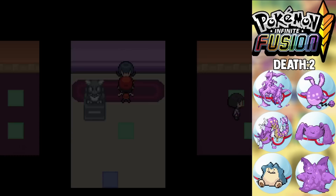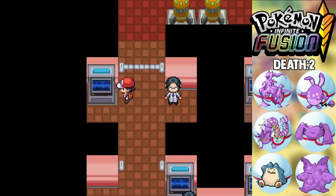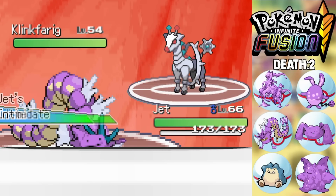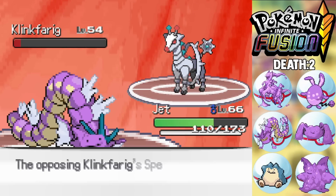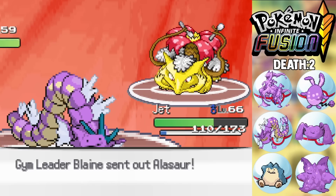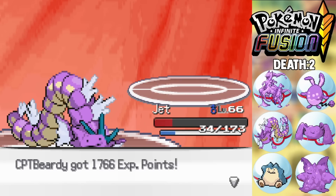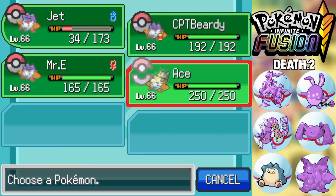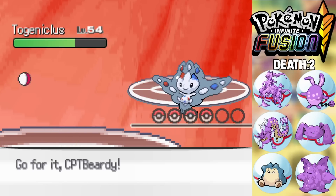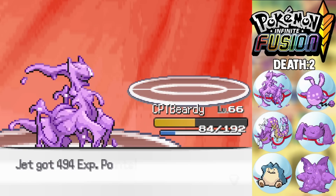We head to Blaine's gym on Cinnabar Island, getting every question right. Blaine starts with a Pokemon I hit with Aqua Tail, which misses a Zen Headbutt so I finish it with Crunch. His Alolan-fusion doesn't use a Grass move luckily, as I try Ice Fang — it takes two to kill. He then sends out a Togedemaru-fusion which I immediately switch away from, going to my Ditzius to use Extreme Speed and two-shot it. His final Pokemon goes down to two Extreme Speeds, and we beat Blaine.